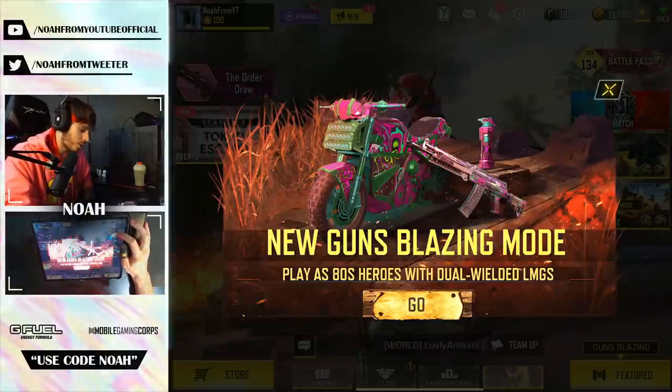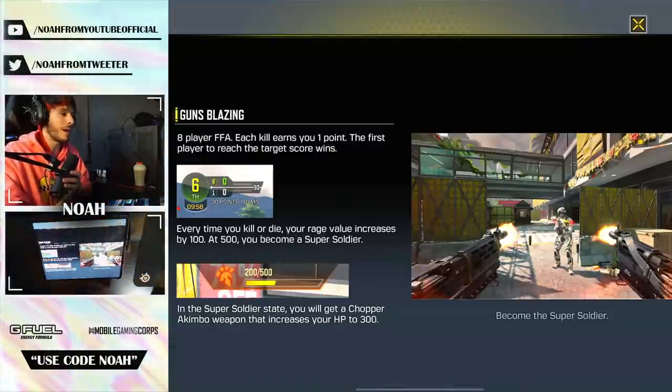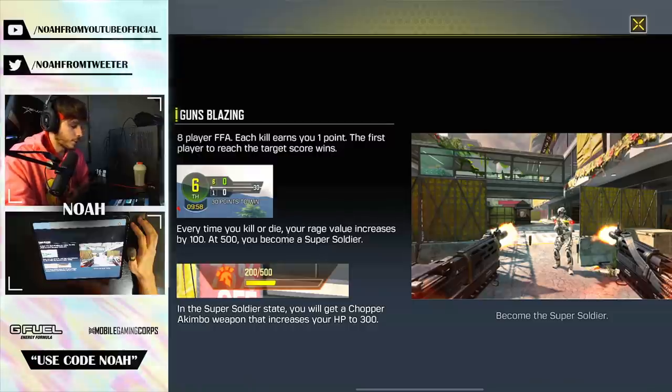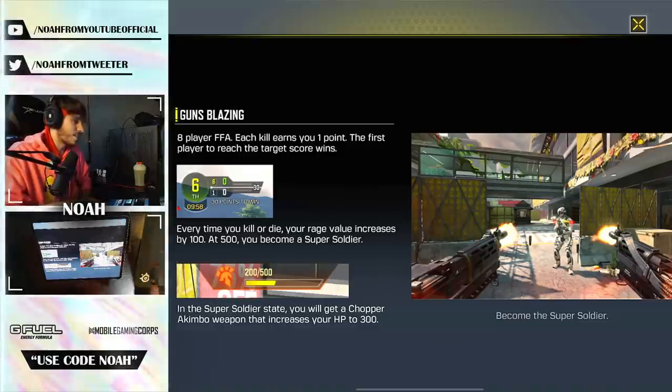The iconic 80s heroes are going to be added into the game. The mode is called Guns Blazing — I've played a couple of matches, it's super fun. Just like a regular free-for-all, there are eight players, each kill earns you one point, and the first player to reach the target score wins — which is 30 in this mode as opposed to 20 in standard free-for-all.